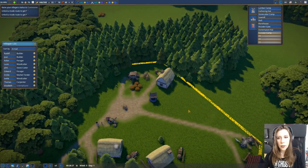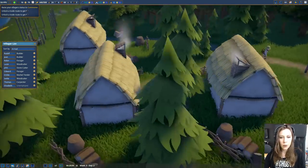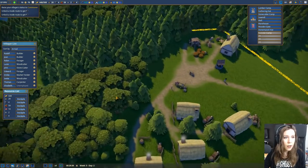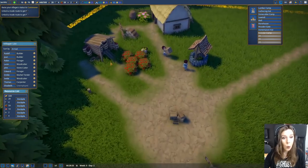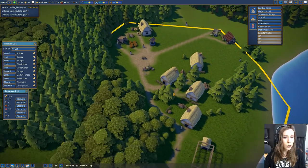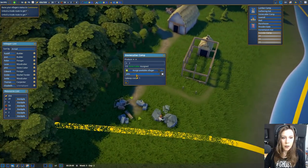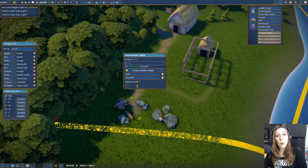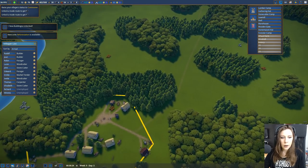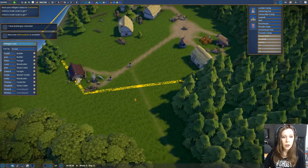They've got their little community of houses right here - I love it, it's like their own little neighborhood. How are our resources doing? Fairly well - our stone storage is a little low. We made 16 gold by selling berries, that's pretty cool. Let's check on our stone situation - let's assign Elizabeth Newcomer to be a stonecutter for now. It looks like here is where everyone is coming in on this trail that's forming, so this is kind of the main entrance to our village.